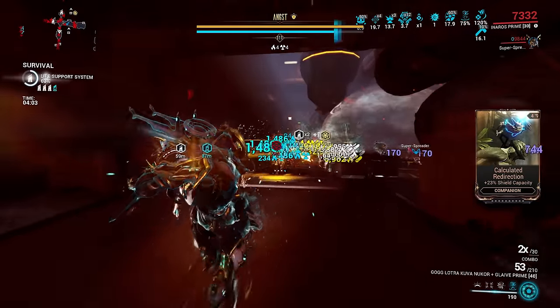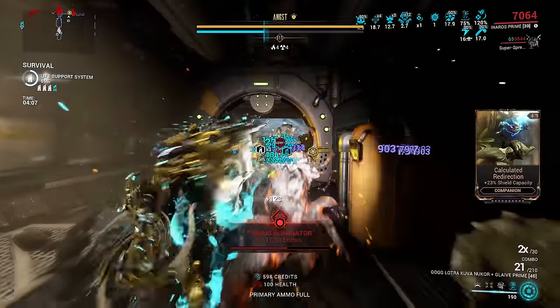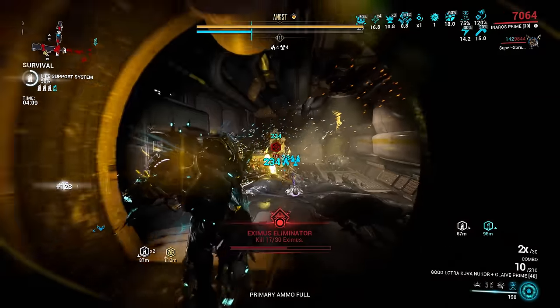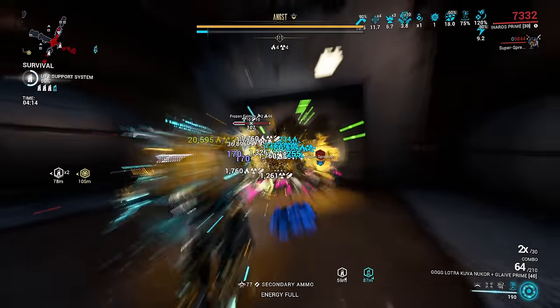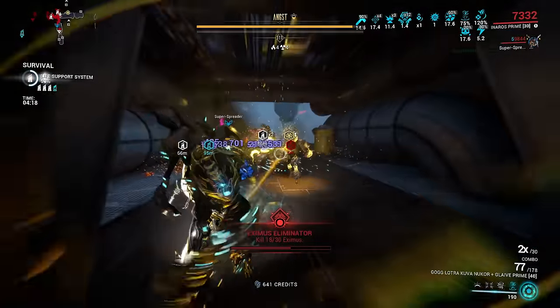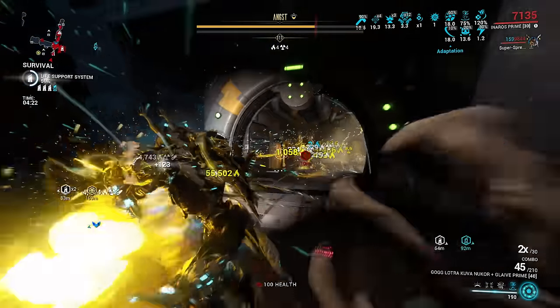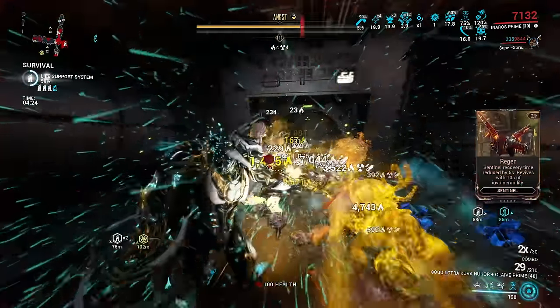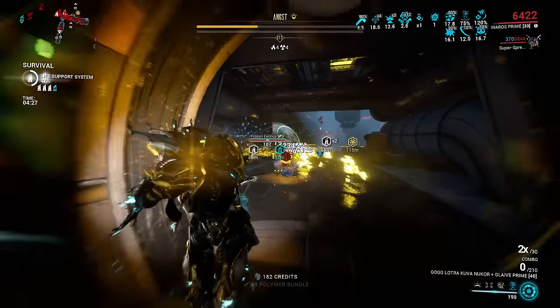Number 5: you don't want to lean too heavily into status, because a lot of enemies that have damage attenuation are also status resistant. This isn't too bad if you're using something like a melee weapon with a heavy slash setup, but if you're using a weapon that procs a lot of electricity to do damage, it's not going to do an awful lot. The basic idea is that you want to invest as little as possible into things that are affected by damage attenuation, and invest into things that are not, without breaking your build.